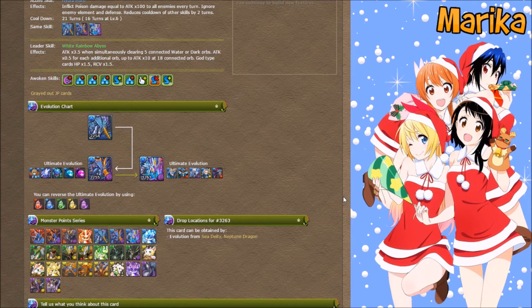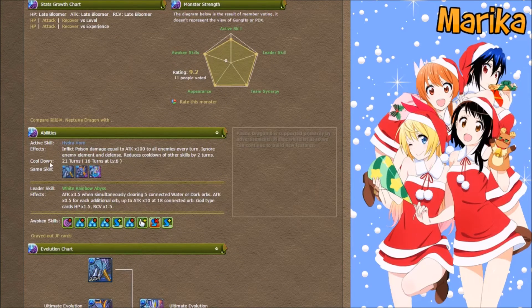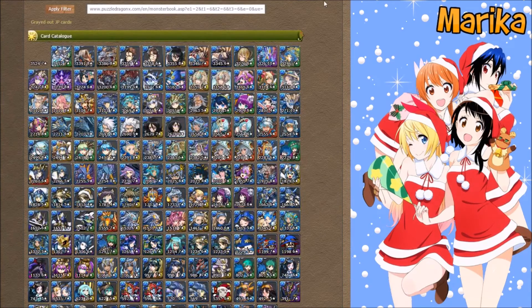If you want a strong blue lead to pair with friends or don't have one at all, Neptune Dragon is a great monster — except the 300k price point is a little costly. His unique poison active is hard to find, but note that you can't inherit Neptune Dragon's poison because he's technically not a rare egg machine monster. That said, the poison active helps you kill a lot of things, and he's definitely a solid monster.